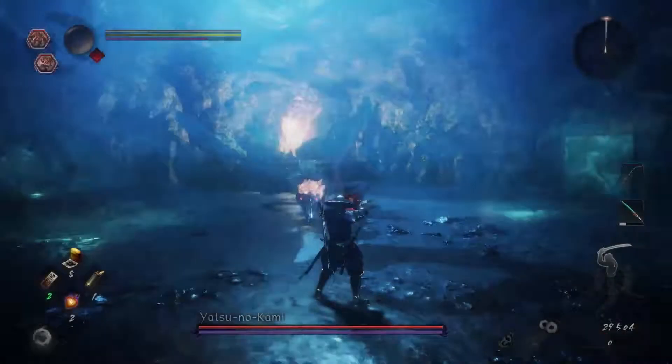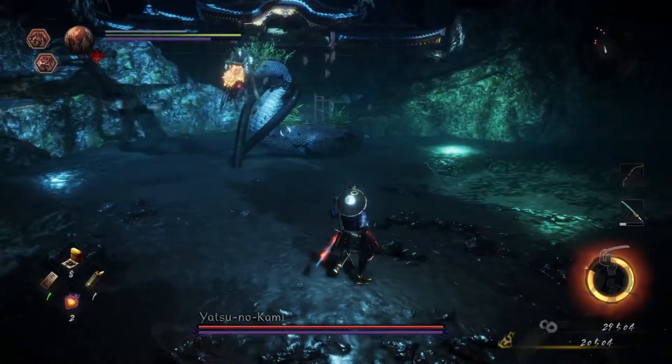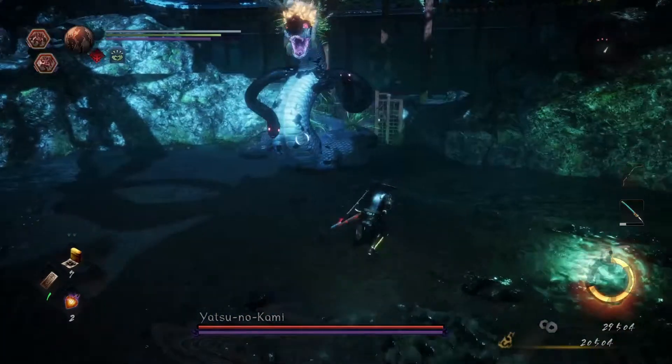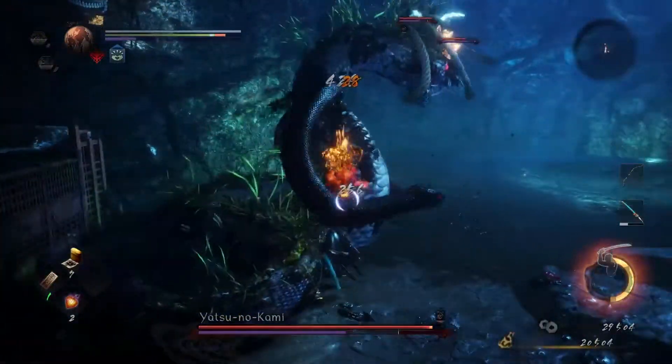Hey everyone, this is my guide to the third boss of Nioh 2, Yatsu no Kama. To begin, I'm going to start by explaining the boss's room. In the area leading up to the boss, there are three snake statues. Destroying them incrementally removes poison pools from the boss room until you've destroyed all three, removing all poison pools in the boss room.